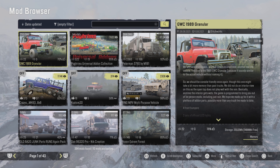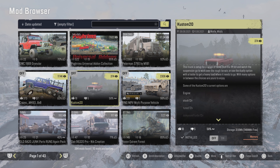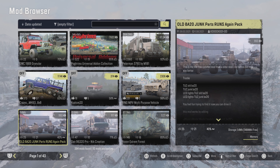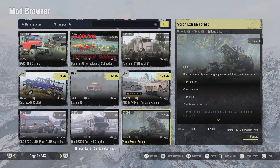We have the GWC 1989 Granular, then an update for Pogrom's Universal Add-on, and then the Peterman 3790 had an update. Then we have a new mod which is the RNG MPV — that was quite quick to come out — as is the Custom 20, which is also out as a new mod today. Then there was an update on Quasar's MK 8x8, which was just a picture change.